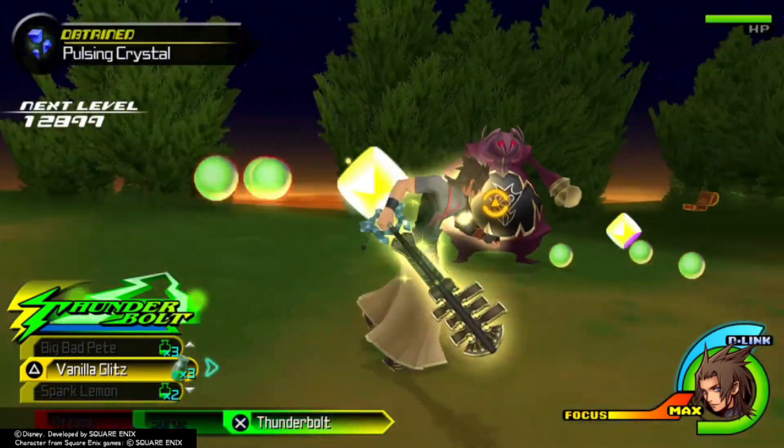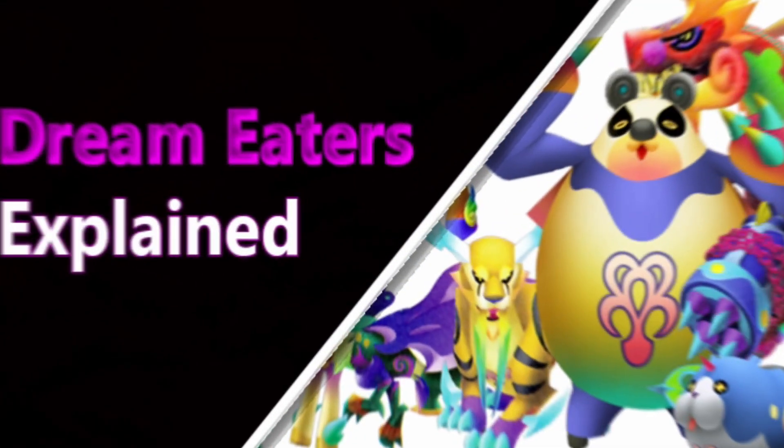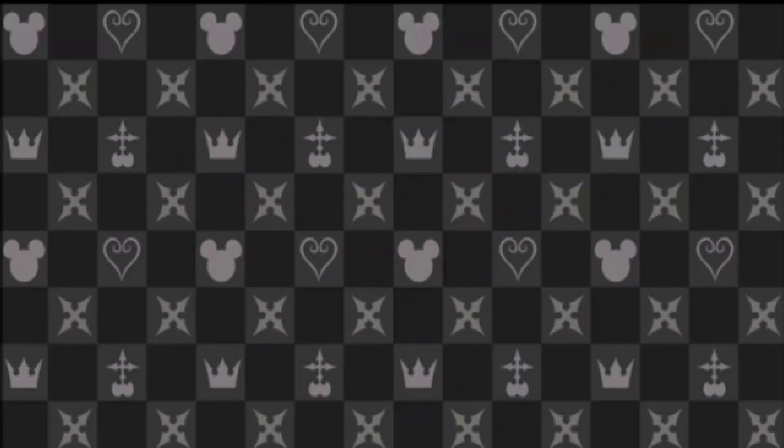These aren't the only ways to enter a command style. Riku has figured out a way to bypass the battle prerequisite entirely. As mentioned in a previous dream eater video, when Riku links up with his dream eaters he absorbs them and enters a command style-like form. By doing this, Riku doesn't need to fight to enter a command style, but this means he cannot use command styles on his own — he requires his dream eaters' powers, which so far he has only been able to use while in the sleeping worlds.